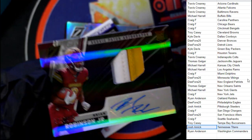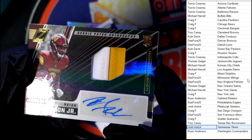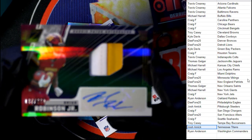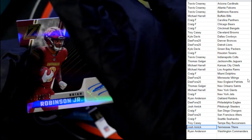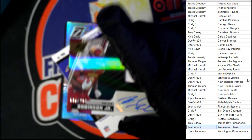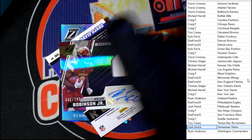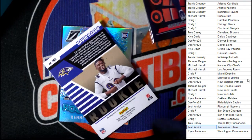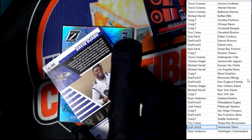Oh wow, look at that — RPA Brian Robinson Jr., Commanders, 137 of 299. That's going out to Ryan A with a nice dual color RPA. Brian Robinson — if you remember him, he got shot and couldn't start the season because he got shot in the leg. Awesome card though. Next up.